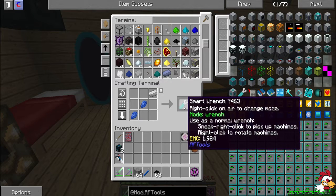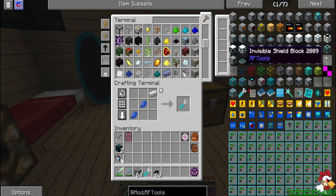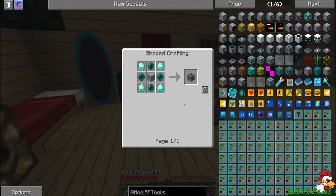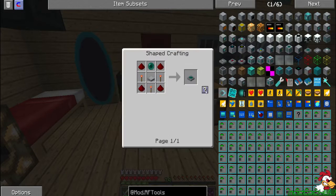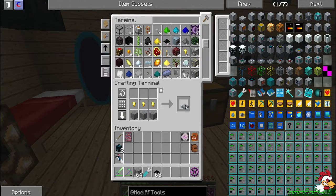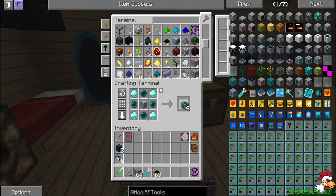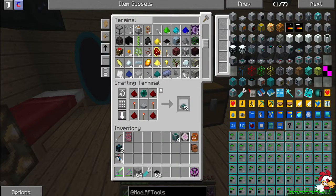A few things we are going to need: a smart wrench — I'm just going to let it take the place of the crescent wrench. We're going to use an endergenic generator; we need four of these — one, two, three, four. And we're going to need the endermonitor, which takes the base — one, two, three, four. So, endergenic generator: one, two, three, four. And the monitor: one, two, three, four.